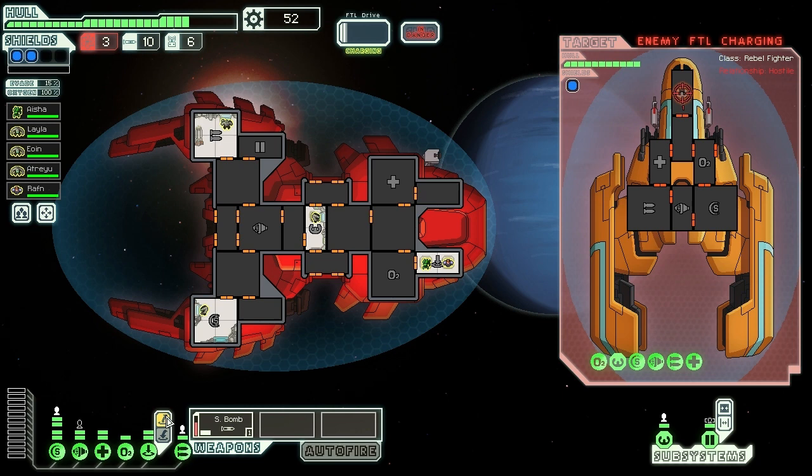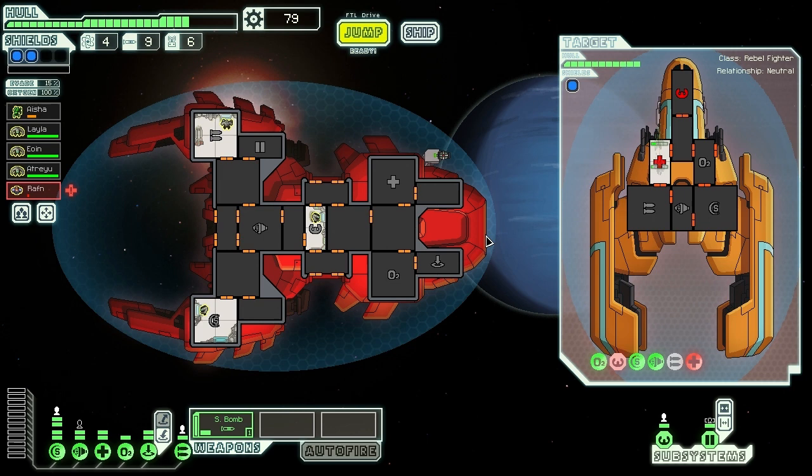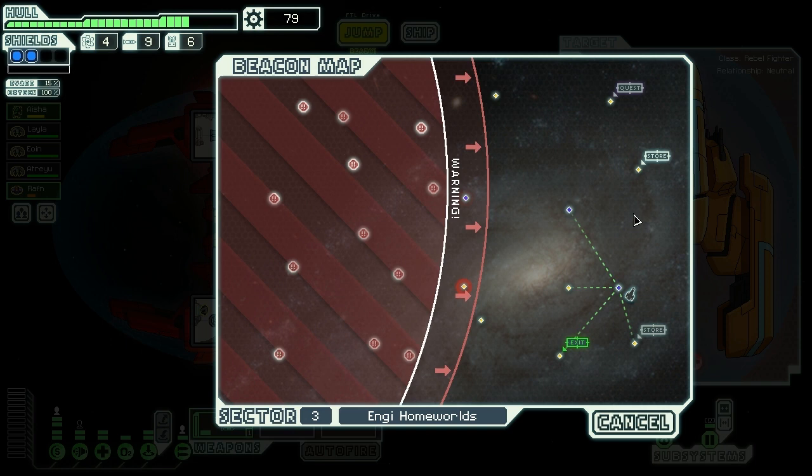Bomb lands, jumping across - taking out their FTL. Getting inside and working them over. Another crew member - they're going to try healing themselves. The med bay is no longer a factor. FTL is delayed and they've only got two little pulse lasers - not enough to threaten my ship. That was so close - one more hit and I'd have been taken out. Living life on the edge. There's a store nearby and I have enough for one more jump.